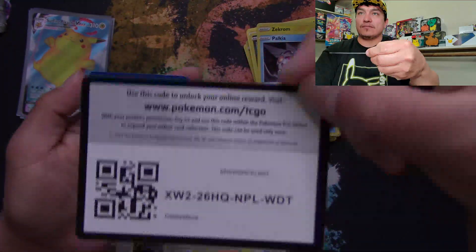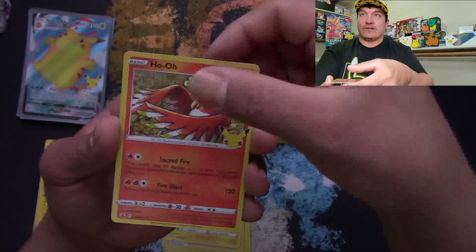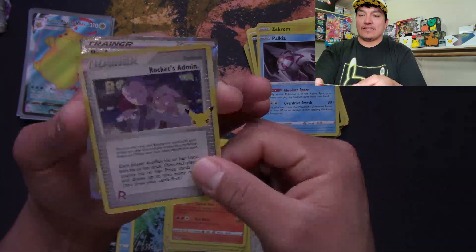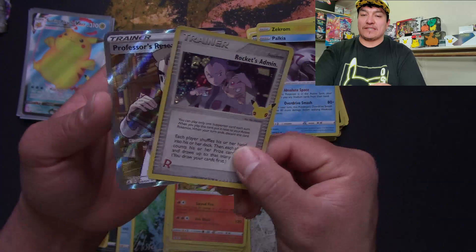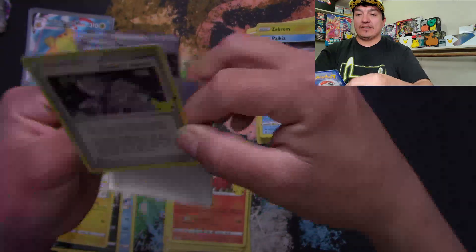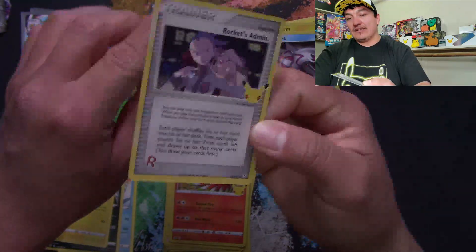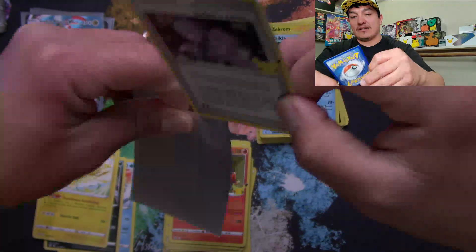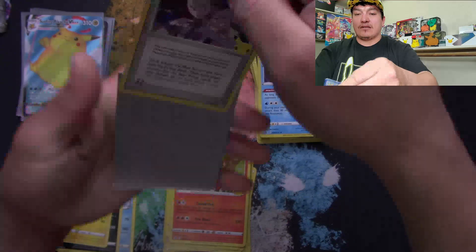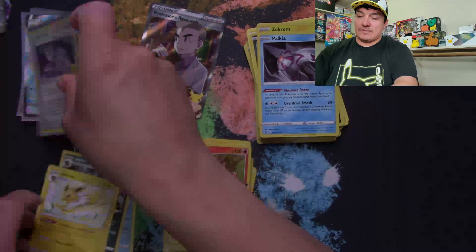Code card. Zekrom, Ho-Oh, Rockets' Admin, and a Professor's Research. I'll sleeve both of these up — they're pretty good. Rockets' Admin was our retro hit. There you go — party time!